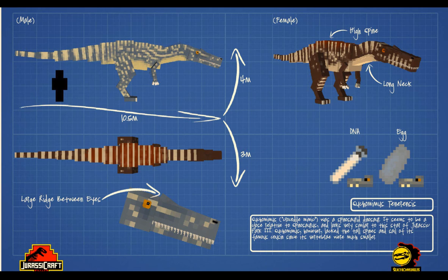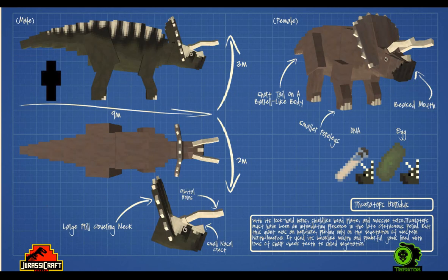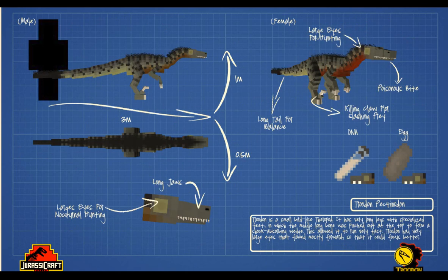The new triceratops — more brown. They've also introduced curved head frills, and these are much more refined compared to the previous triceratops. Nine meters — pretty big beast. And the horns as well, I really like the horn shape, where they weren't as defined on the previous one.